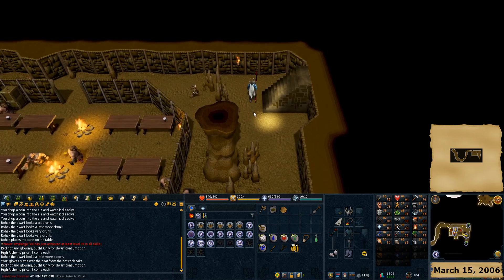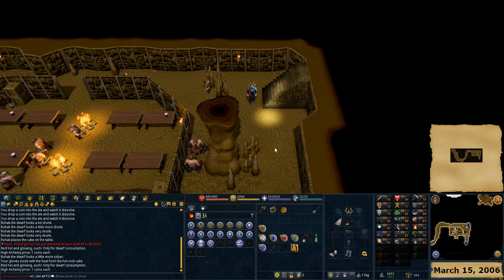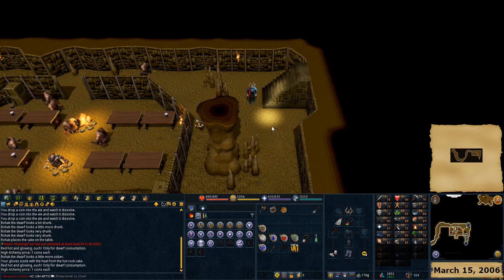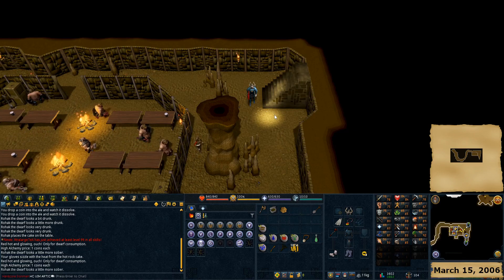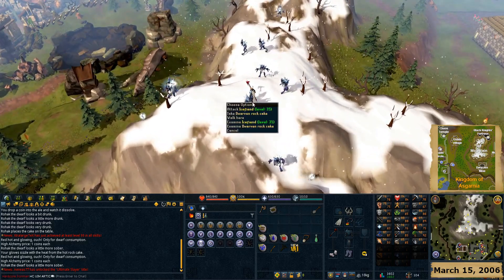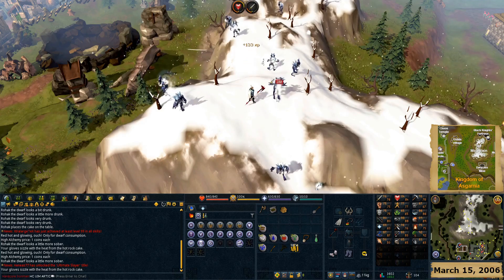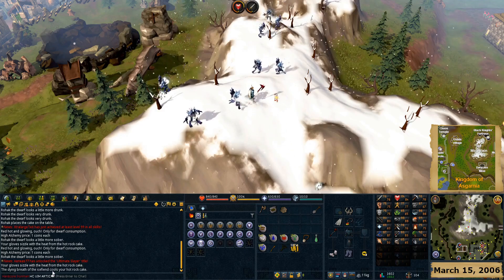We need to cool this down. You'd think White Wolf Mountain right above would be cold enough with all its snow - not quite cold enough. We need something even icier. Ice Mountain is nice and icy, but still not cold enough. We still get the hot rock cake message. We need to fight an ice fiend - they are the embodiment of iciness. The dying breath of the ice fiend cools the hot rock cake.